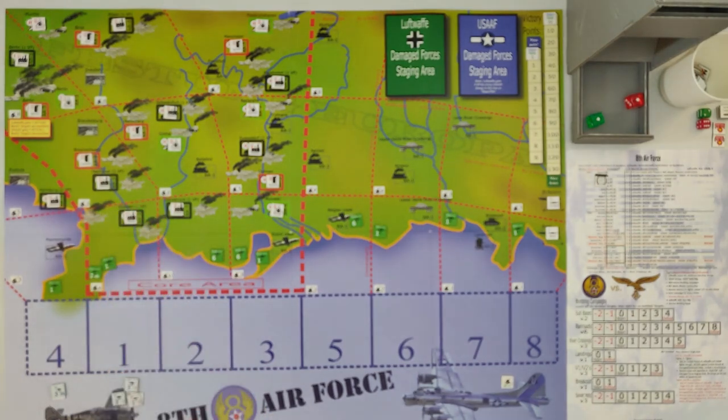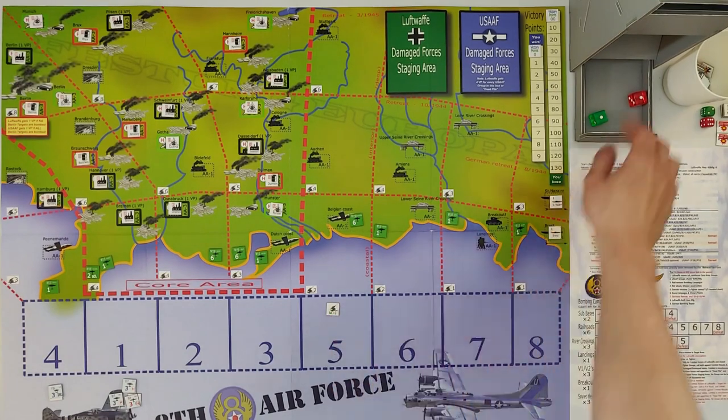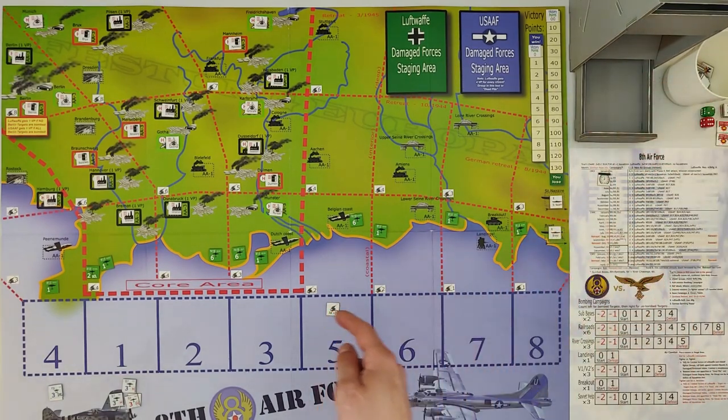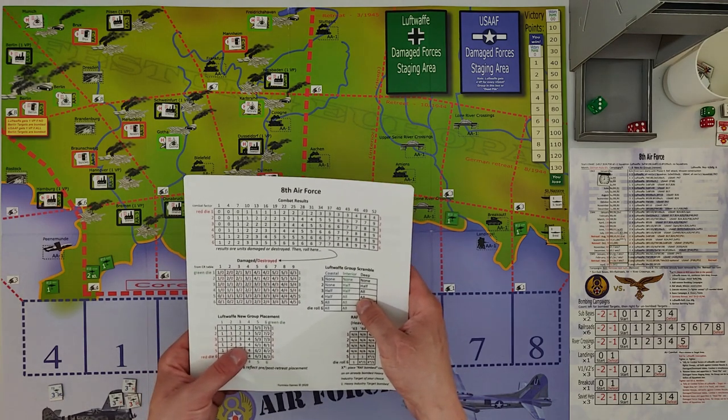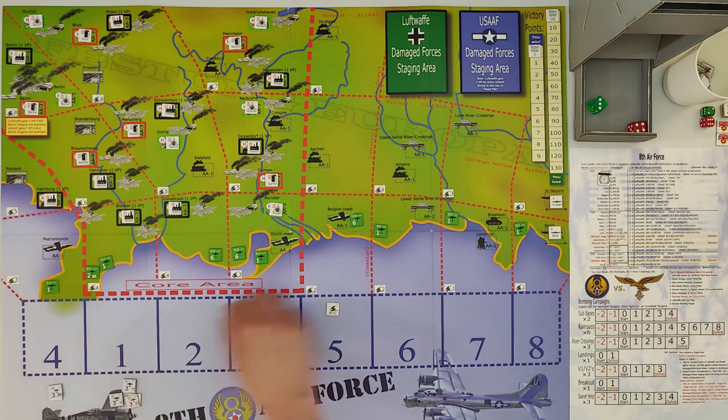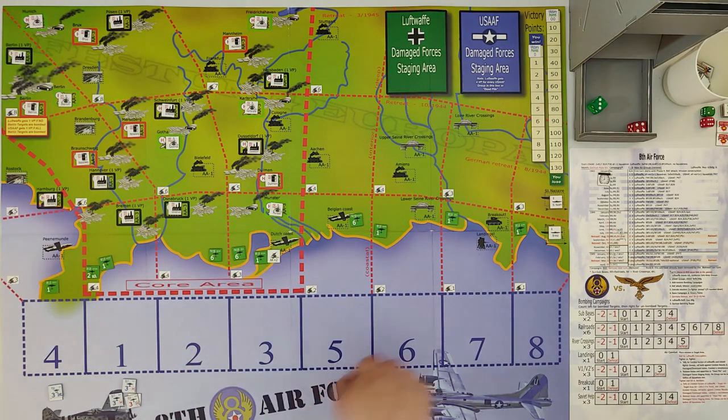Now that Luftwaffe forces are placed, roll 2d6 for the AA track — this gives one track a stronger AA defense. We roll three-four, which maps to track three. So the AA defenses go to track three, which I'll want to avoid this turn. I'm happy it didn't go to track eight.